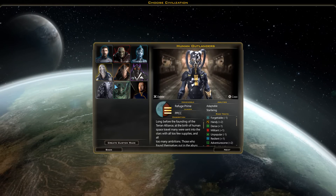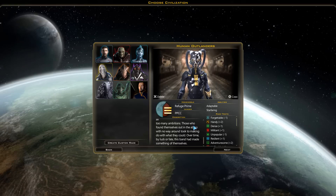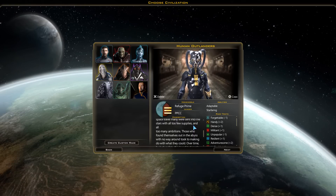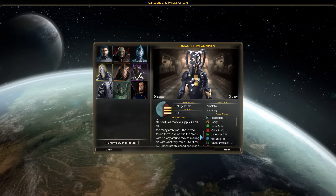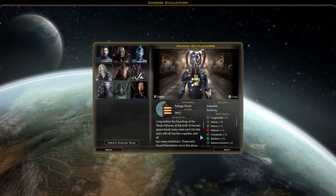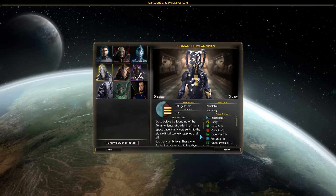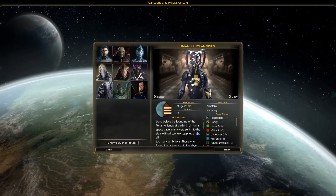I made a custom race titled The Human Outlanders. We'll make a separate episode zero showing you how to make races as well. Personally, I've really enjoyed playing human races in these games, but this time I made a separatist human race — kind of like the Terrans in StarCraft 2, a subgroup from long ago.